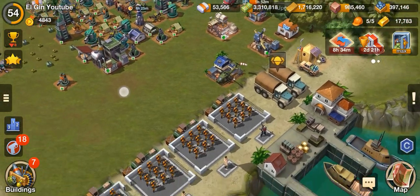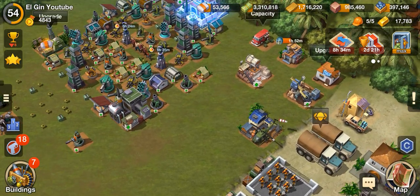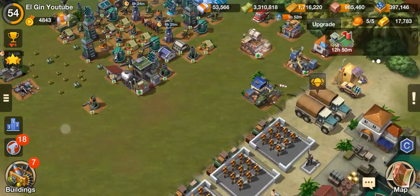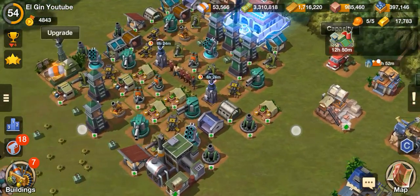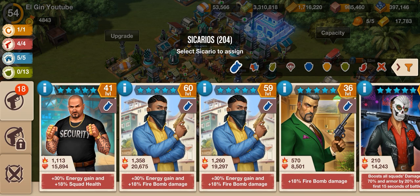How to 7-star a Sicario. It's very easy how to level up a 6-star Sicario in this kind of situation. First, you need to click this and choose your level 6-star Sicario. For example, my Kiki.